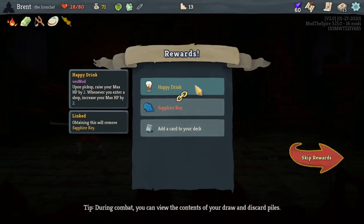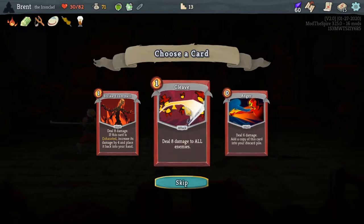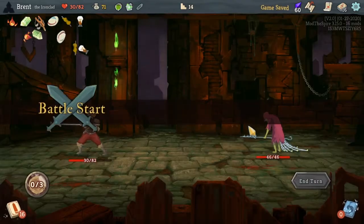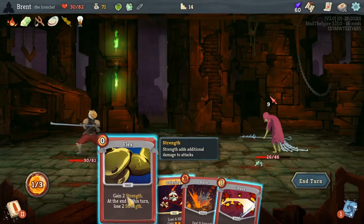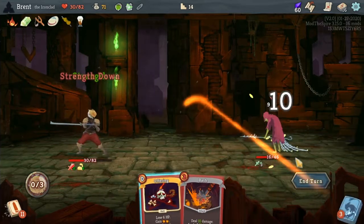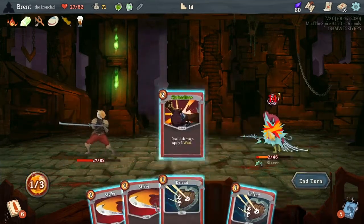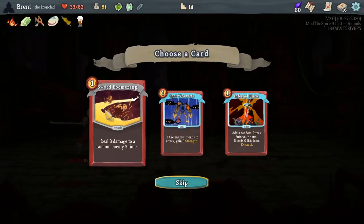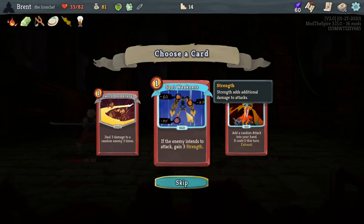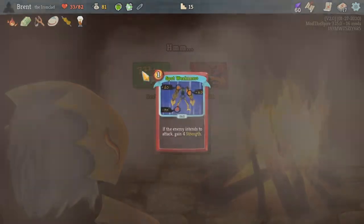Happy Drink — raises your max HP by two whenever you enter a shop, and increase your max HP — so that incentivizes going to shops. Anger, Cleave — I think just a little bit of AoE. Take five — oh six now. Alright, weaken you. I should flex first. Flex, now cleave — we'll take three. Spot Weakness — yeah, spot weakness. Then we'll go here, rest and upgrade a random card, get back up to good HP.